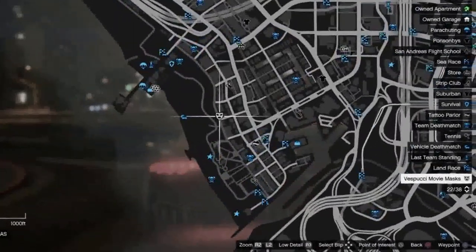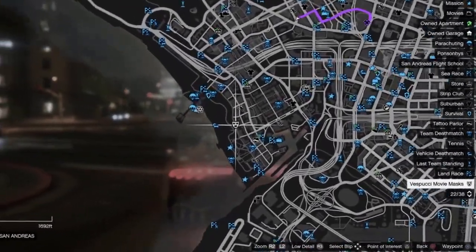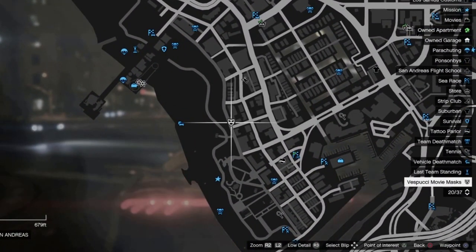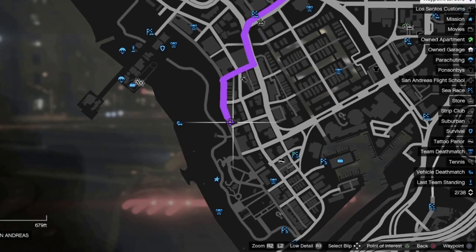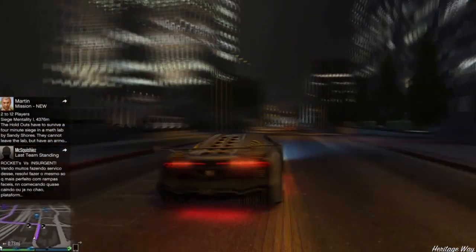First, I'm going to go to where you can get the mask. Here's the location I'm showing you now — you can put a waypoint there. It's close to the beachfront. Just drive there, fly there, do whatever you want and go purchase one.